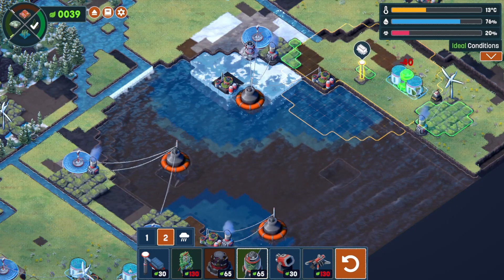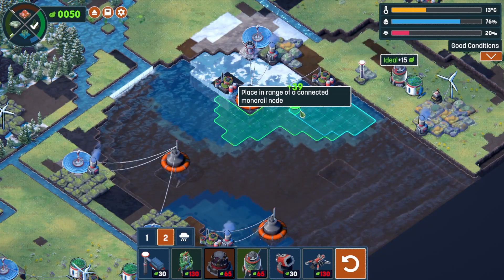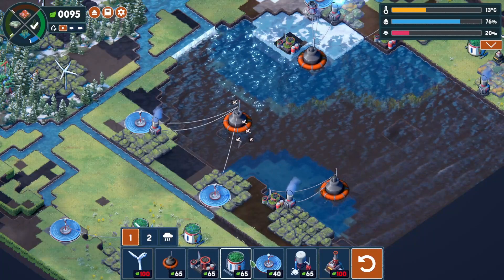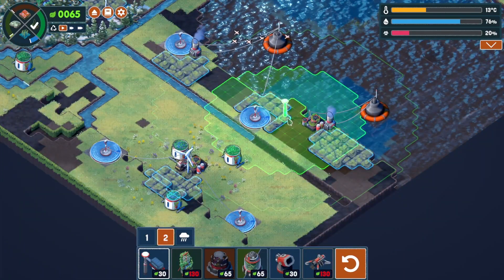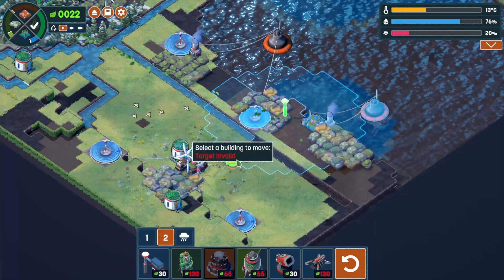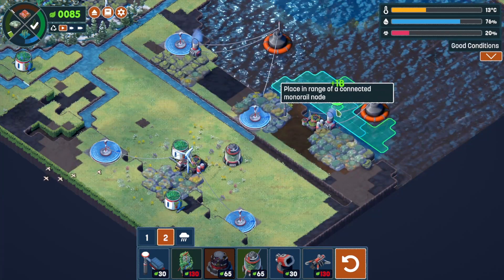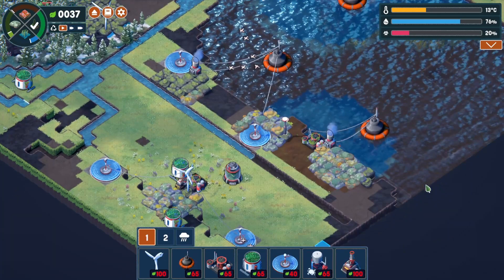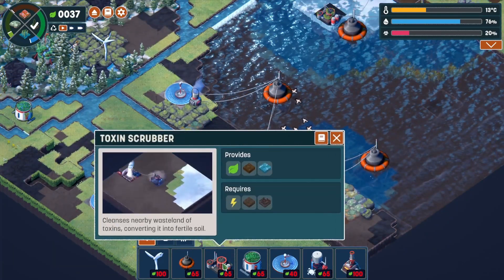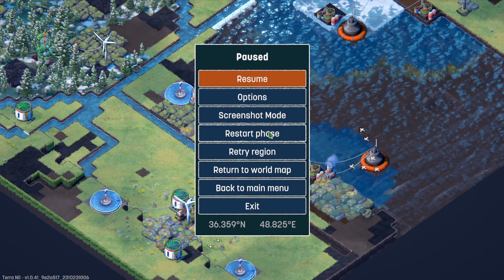Let's do another one — algae greenhouse, pick that up. Only 18. Toxin scrubbers are 65 — we're done. I'm going to restart the phase, not the whole region. Let's make some better decisions.